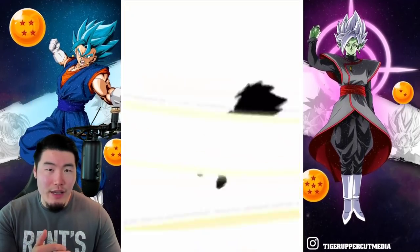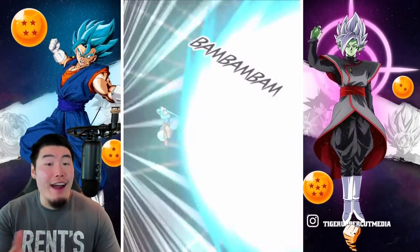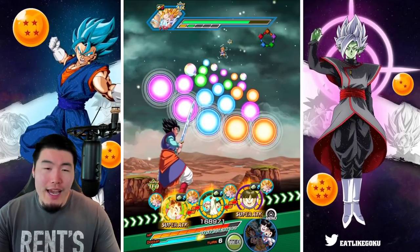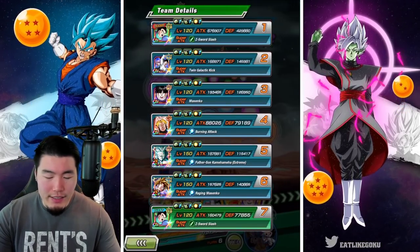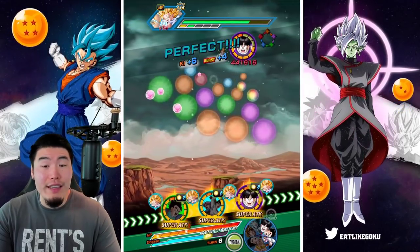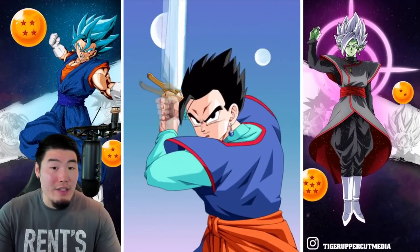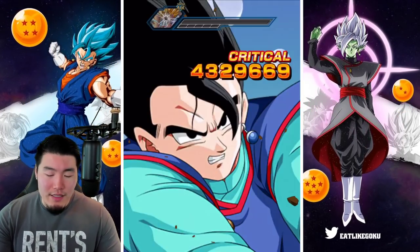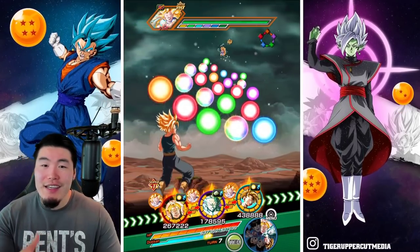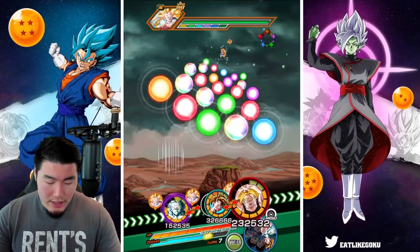That's kind of been the main complaint with his EZA — the fact that even though he has the potential to hit very, very hard, he also has the potential on average to be pretty lackluster. Kind of disappointing, because if you don't have an orb changer, on most turns on average he's probably not going to be getting more than 4, maybe 5 orbs a turn. And with only 4 or 5 orbs, he's getting 3.4, 3.5 million — maybe close to 4 million if he's maxed out link-wise. It's not a ton of damage, and it would have been nice for him to actually get a base boost on top of the 18% so he's not relying on getting orbs so much. That would have been a nice change to see with the EZA that we never got.